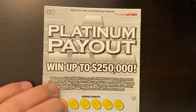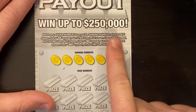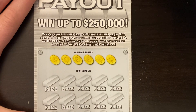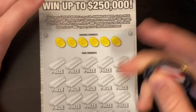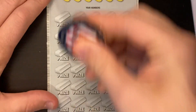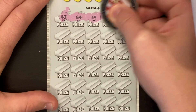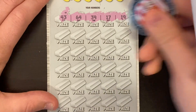Next ticket we're going to do: the Platinum Payout. This one's on ticket 36. Odds on these: 1 in 3.76. This ticket you can find a 5X, 10X, 20X, or 50X. I don't think the 50X symbol ever will exist, but we'll find out. I have found two 5Xs on this ticket though for a $100 win, so that's pretty good. We'll symbol hunt first. There's a W — that's the only thing that stinks about this ticket, is they put those codes so close to the numbers.